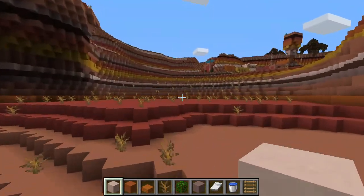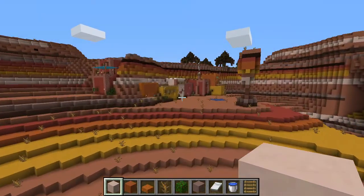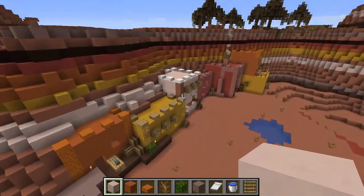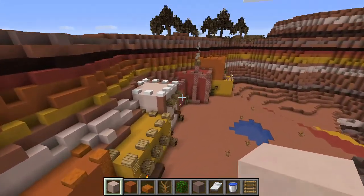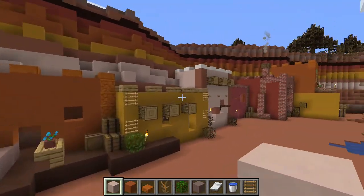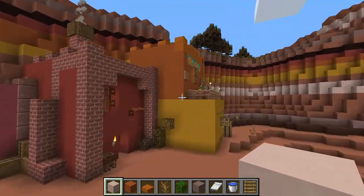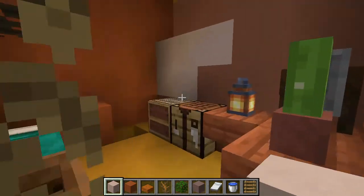We have an incline here which leads us to the Mesa biome village that I built over here. So this is my concept of a village in a Mesa — or Badlands — biome. Very hot. Here I have several houses built into a cliff, and I only built the interior of one of them, which is right here.